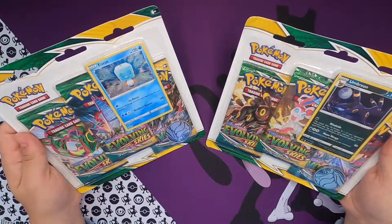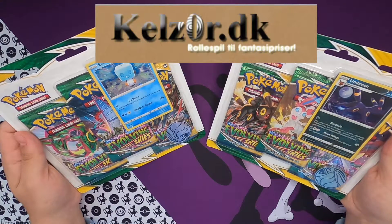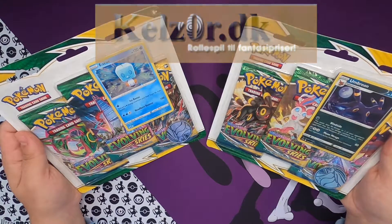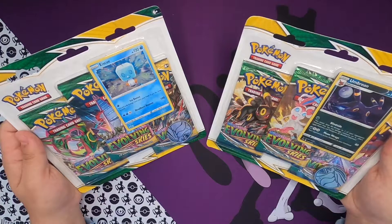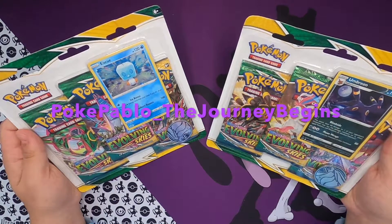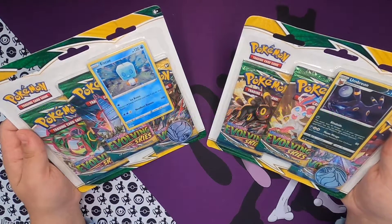These two packs are from Kelser. Kelser is an amazing website where you can buy almost everything you want - from Pokemon to Yu-Gi-Oh to Magic cards and even Warhammer 40K. Go check them out, link in the description below. If you buy anything, remember to use my code for a free bonus gift.